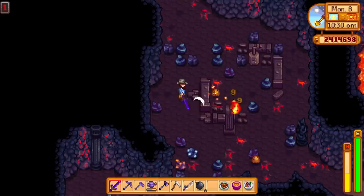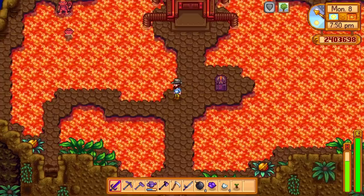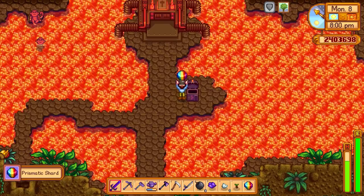I have an iridium watering can so that wasn't an issue at all. Once you finally progress to the tenth floor you will be at the top of the volcano. Here you can grab a golden walnut, and there is a chest which actually has a prismatic shard in it. Prismatic shards are extremely hard to get.